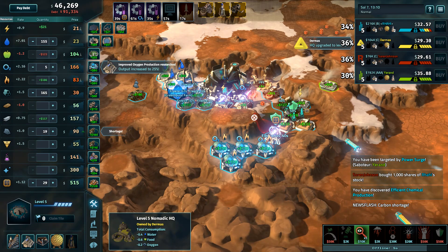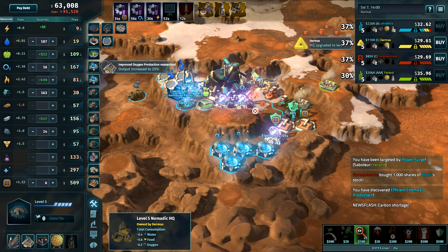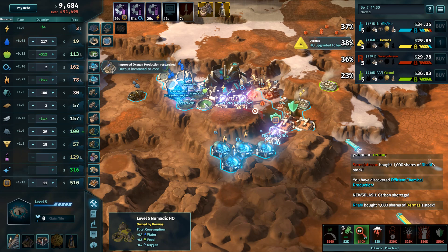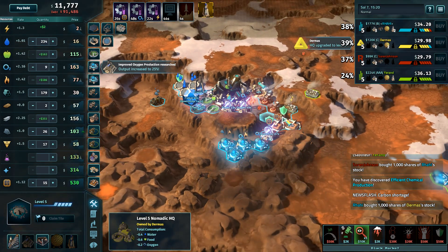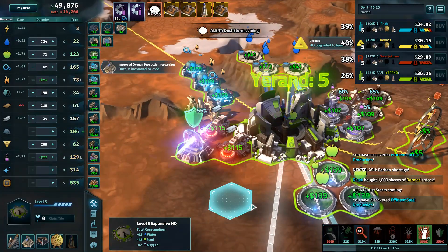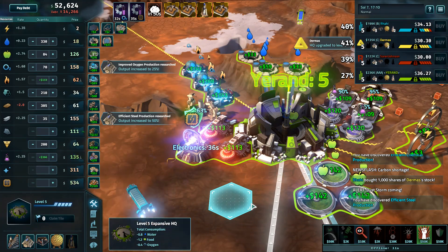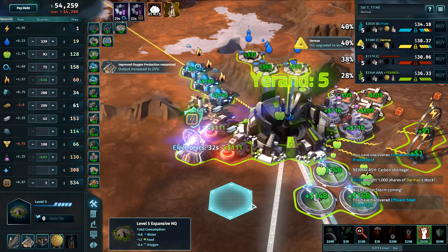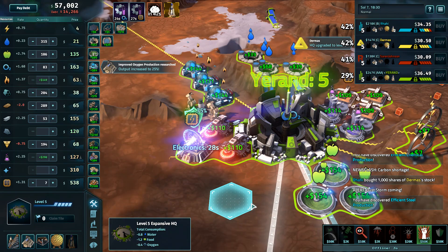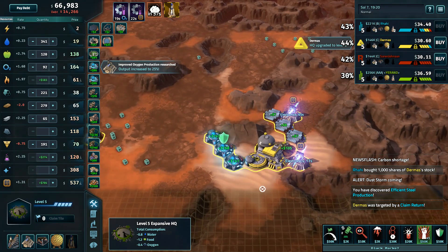Yaren now has a lot of cash on hand — more than Rahi, now that Rahi has started buying into Dermis. Yaren has an off-world market begun, not defended, but he does have a mutiny set aside to potentially use if it gets stolen, although that's a really tempting power surge target. These three players combined could potentially be a threat to who still seems to be our leader. Year-end has done a very good job staying in this one. The black market is open for business.